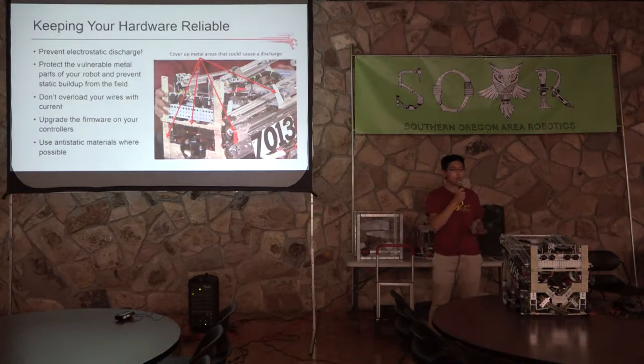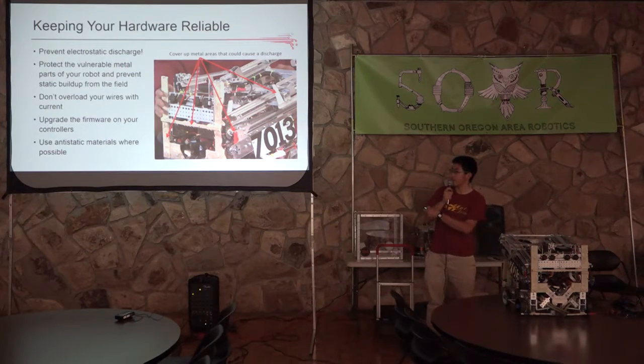Electrostatic discharge is one of the biggest problems we had last year. You can always make sure to tape up areas that might come in contact and cause discharges — like this tape on the front of our robot. You should also make sure not to overload your wires with servos; don't put six servos on one controller. Try to distribute your servos around and distribute the power usage all around your robot.